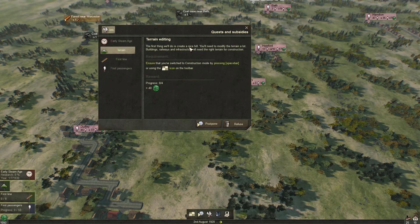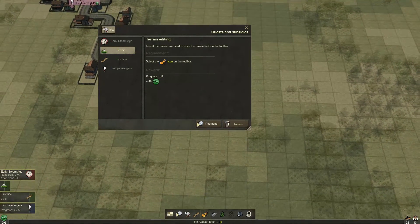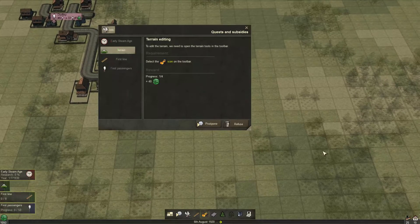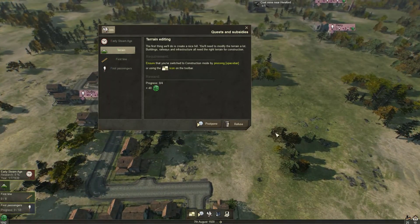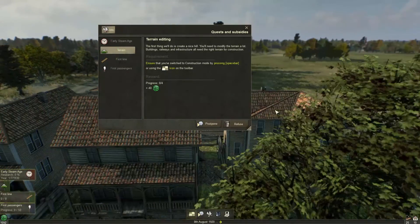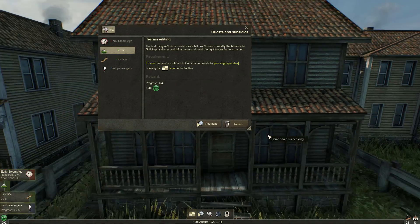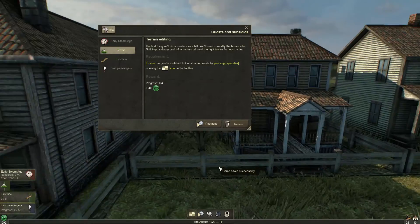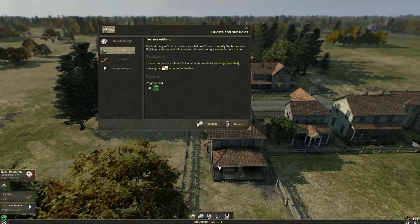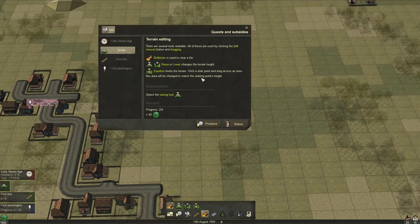The first thing we'll do is create a hill using the construction node with the space bar. If you hit space bar, this is one of the best features I have ever seen in a Tycoon game — you get this extremely nice view with motion blur. Everything is very detailed and looks amazing for an early access game. And if you hit space bar again, it looks like a board game, like Settlers of Catan or something like that.